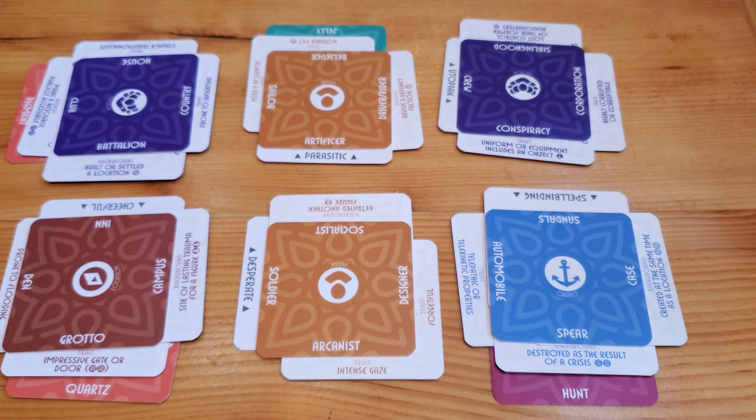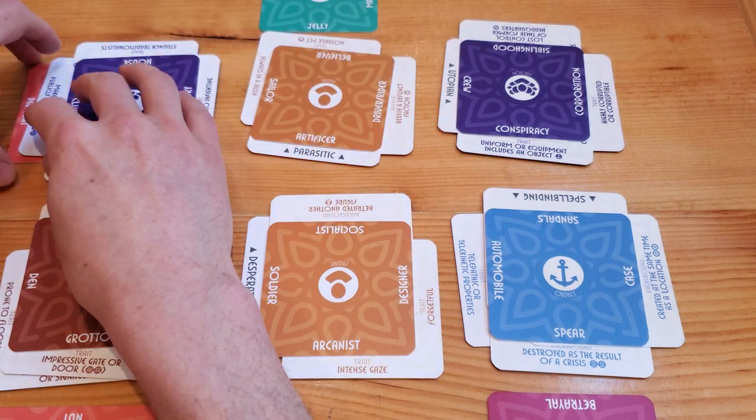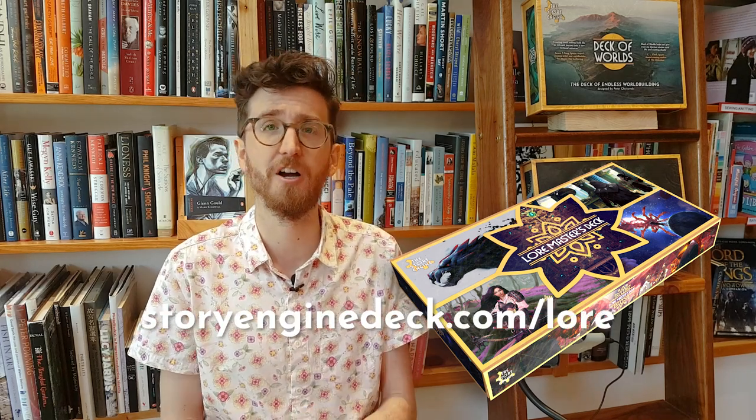That is a complete prompt. We could choose to expand further — including the hunt, the nature of the quartz, the jelly, or the pigment — and you can continue building and expanding for as long as you want. Once you're done, you can record notes on your overall web of lore, write down individual notes on each node, or just take a picture to save it for later. That is the basic function of the Loremaster's deck. We're planning to release a video series showcasing more advanced game modes: building timelines, stress testing your world with cataclysms, creating more in-depth prompts, hybrid prompts, and combining the StoryEngine deck with other decks. Follow the StoryEngine deck on YouTube and socials at StoryEngine Deck, and check out the Loremaster's deck at StoryEngineDeck.com/lore.